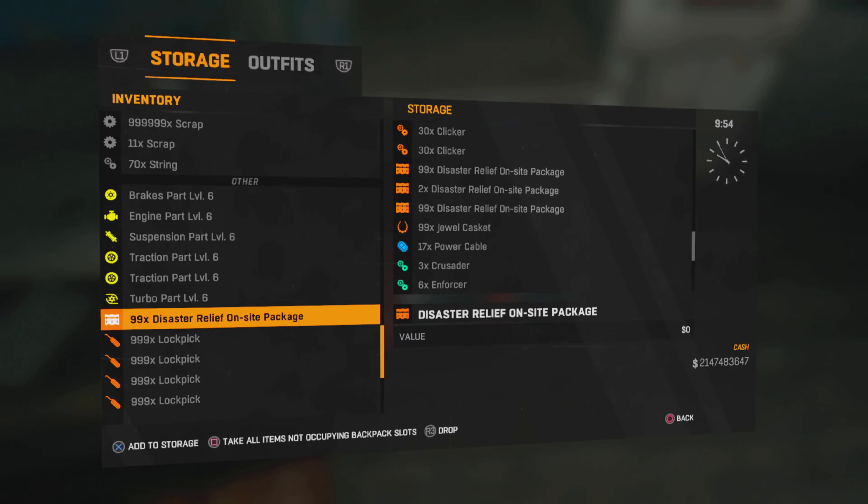In today's video, I am going to be showing you guys how to dupe disaster relief on-site packages in Dying Light 1. This is working in 2024.